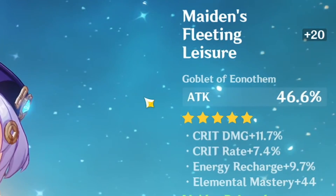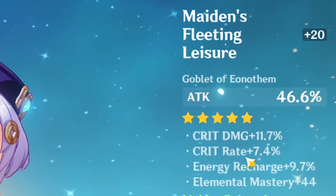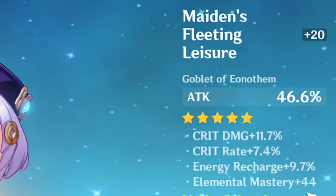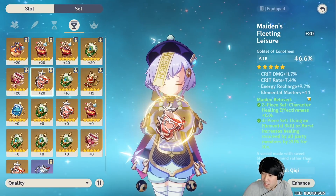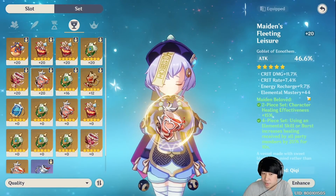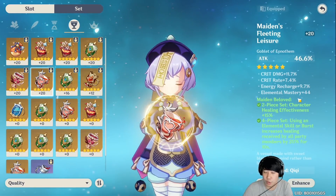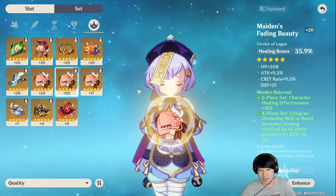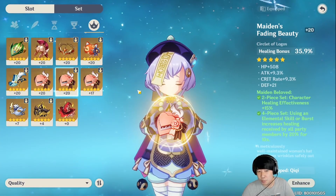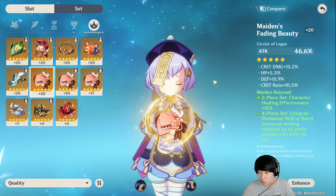For the goblet, I also gave her attack percentage as the main stat. It has 11% crit damage, 7.4% crit rate, 9.7% energy recharge, and 44 elemental mastery. But if she's not going to be your main DPS, elemental mastery doesn't really matter. It's better if you can find stats that help her survive or do more healing. And this brings us to the main point of this video — which main stat should you go for: healing bonus or attack percentage?